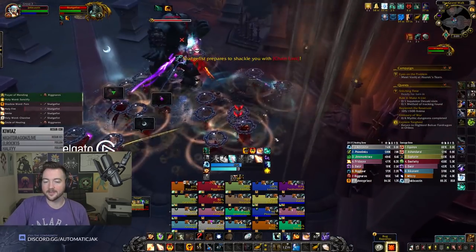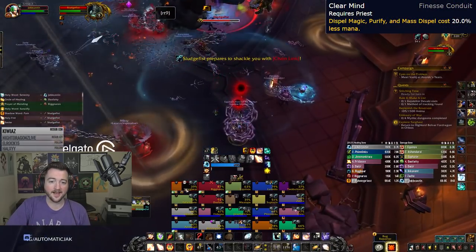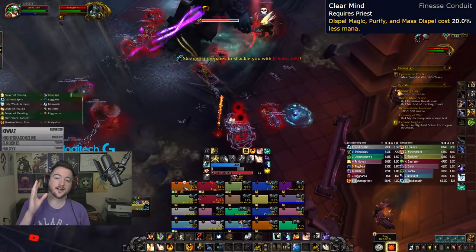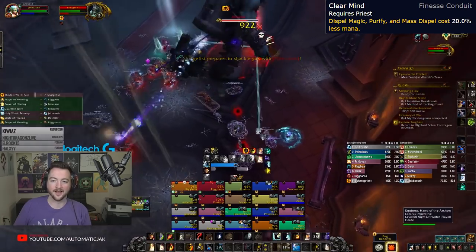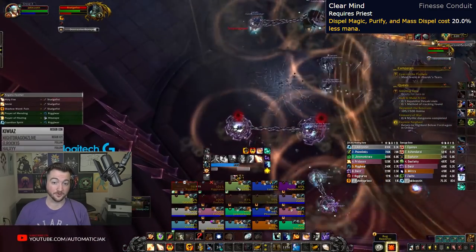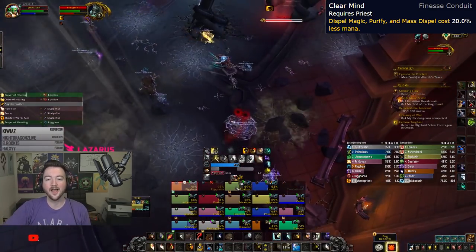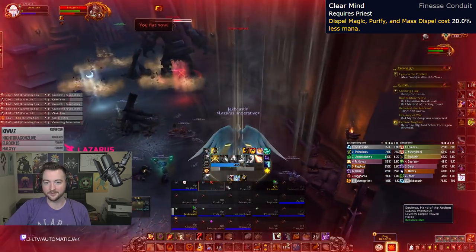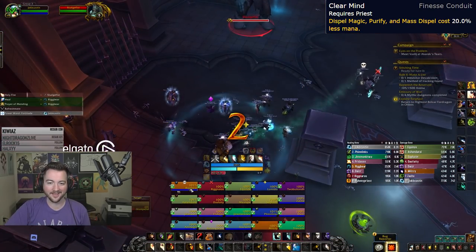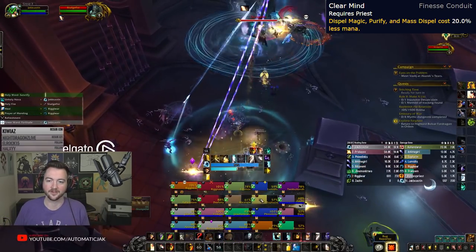Probably the most redeeming Finesse Conduit you'll get good value out of is the Clear Mind Conduit — Dispel Magic, Purify, and Mass Dispel just cost less mana. It's pretty efficient. There are certain dungeons, like Plague Fall, where you're constantly dispelling and it's really good there. But then you might get into some dungeons filled with poisons and curses you can't get rid of, and that's where it gets very frustrating and annoying to run.